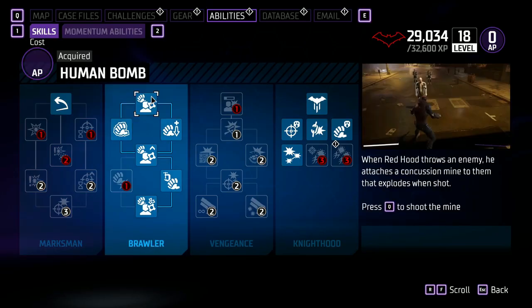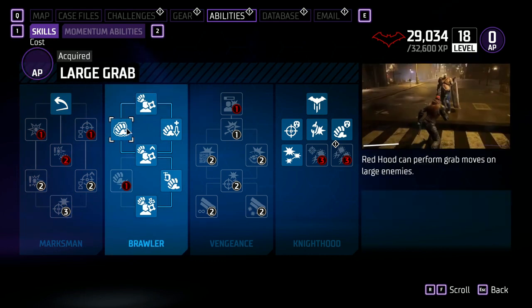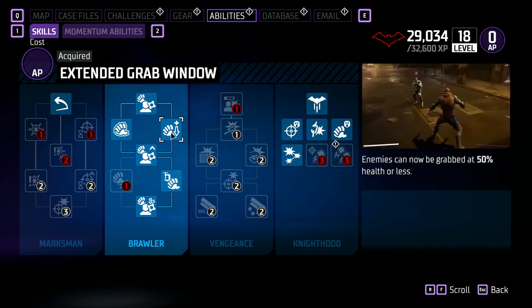Next up is the Brawler tree. First up is Human Bomb — when Red Hood throws an enemy, he attaches a Concussion Mine to them and it explodes when shot; press the button to shoot the mine. Next, we have Large Grab: Red Hood can perform grab moves on large enemies.